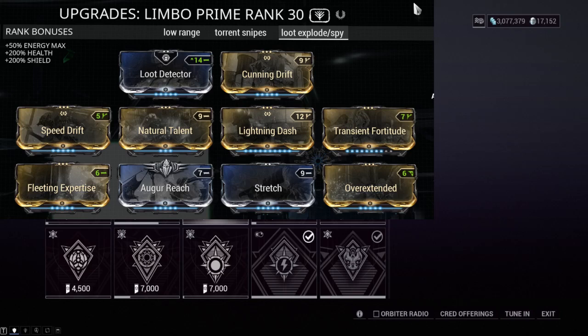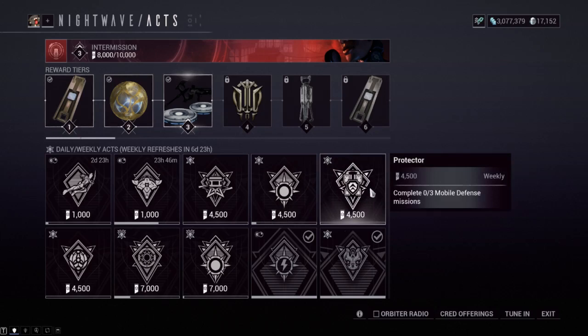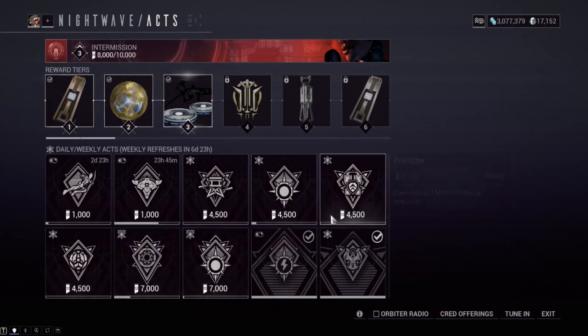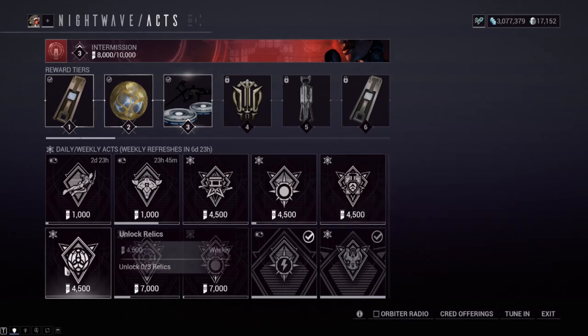For kill 500 enemies, just play missions and get the kills - I'd recommend Equinox, Saryn, or Mesa with a good weapon. For three mobile defense missions, there isn't much I can help with beyond just do them. You could do a mobile defense fissure since there's also a weekly to unlock three relics, though mobile defense fissures take at least six minutes each. They are very reliable for filling reactant though - the missions are so slow there's no way you won't finish without getting full reactant and opening your relic.